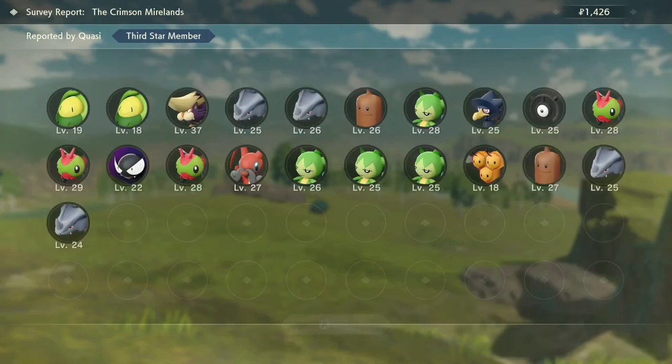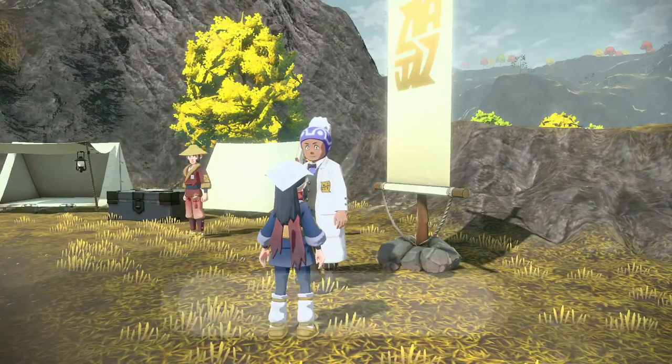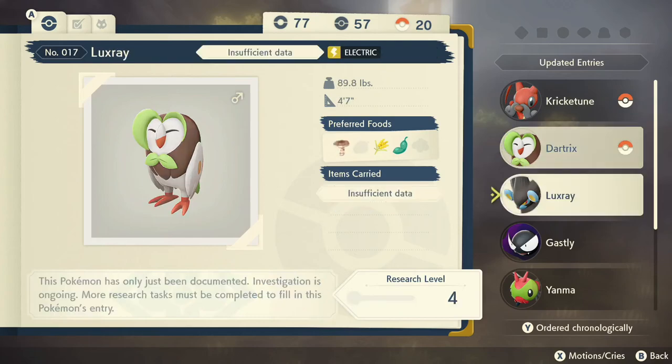We've called a lot of stuff. I made a bunch of money, although not as much as I would have liked. We finished off Kricketune — it uses its cutlass-like arms to produce sound, the melody of which varies from individual to individual. It is a worthwhile endeavor to seek out one's favorite tunes.